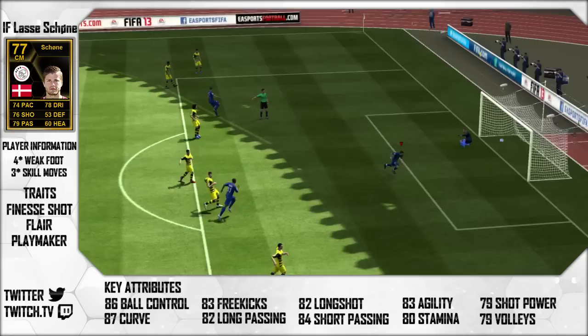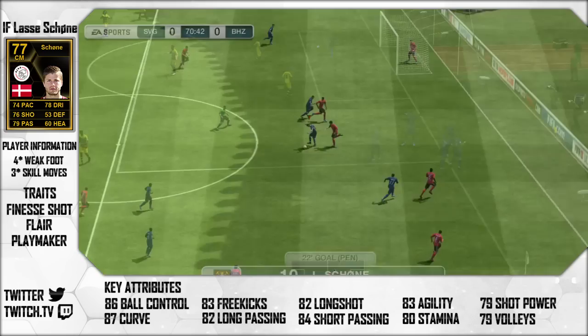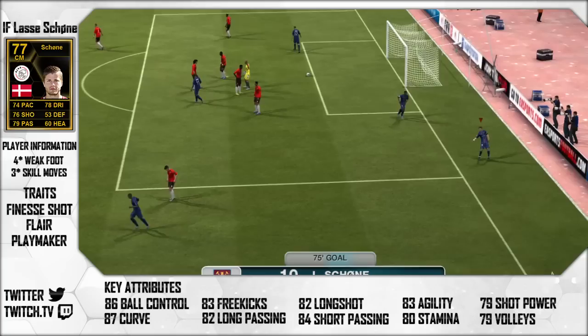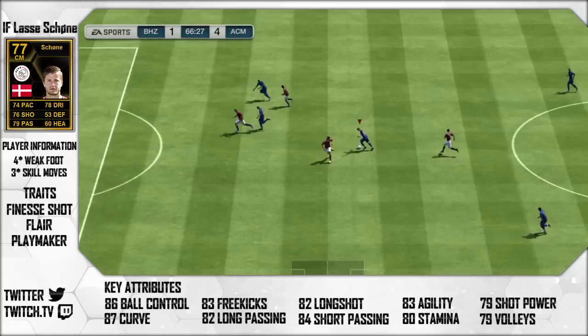His attacking positioning may be 77, but I did find that he was absolutely brilliant just hovering outside the area. As you can see there, that's a lovely penalty with him — he does have quite good penalty stats. He's generally an all-round midfielder and a fantastic centre attacking mid, especially for the amount of coins you're paying for Shone. I believe he's going for around 13,000 coins average price now. Just running it past the defender and powering it into the back of the net. Overall, I would probably give this guy a 9 out of 10, especially for the money — what you get for his value is insane.